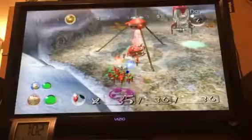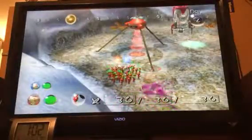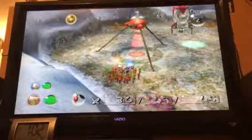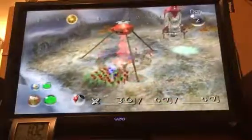If you're wondering, the first number is how much you have in your squad. This number is how much you have in the field. And then this is how much Pikmin you have in total — both in the onion and out.